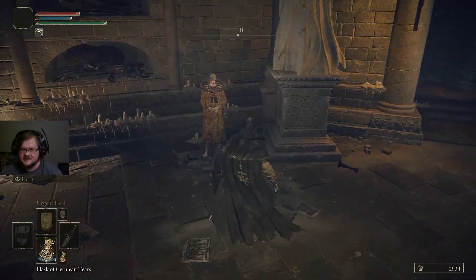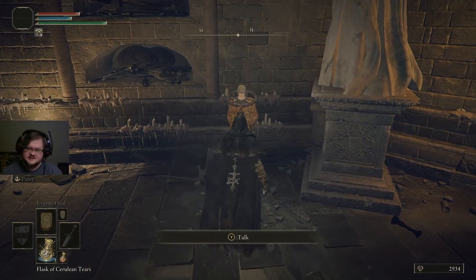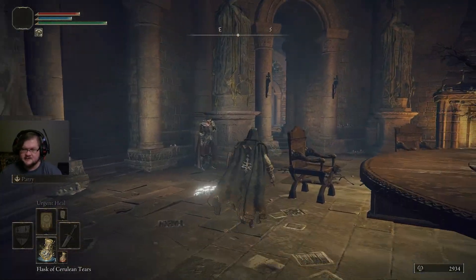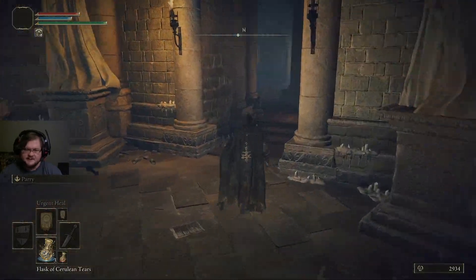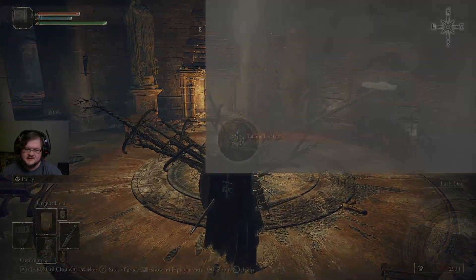So that is the mage trainer — Sellen — that we rescued. This is the miracle trainer. The blacksmith is over there. Kale, a.k.a. Santa Claus, and the twin maiden husks vendor all have a bunch of stuff they can sell you as well.